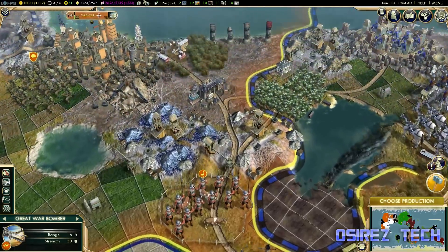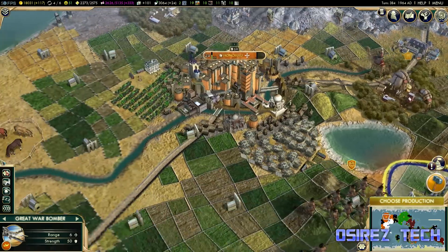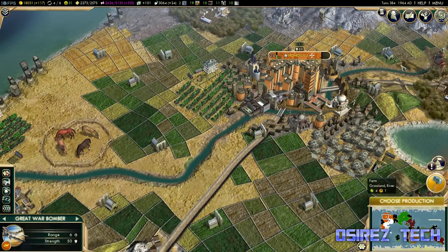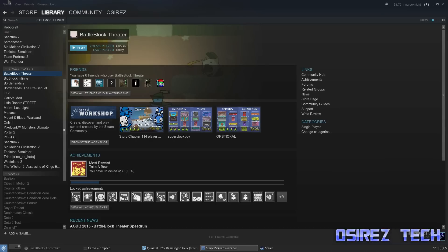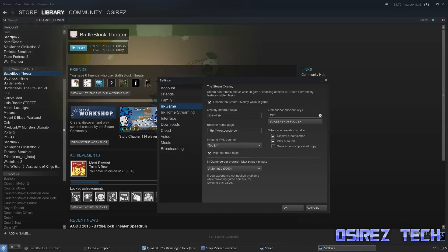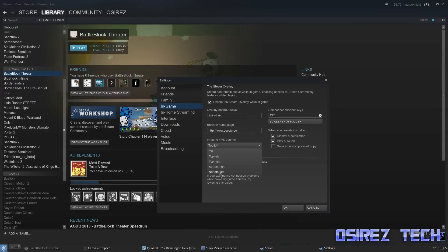To get this FPS Counter, first of all you have to be in the Beta. So first, join the Beta. Once you've joined the Beta, all you have to do is go to Steam, Settings, then Endgame. Then choose where you want the FPS Counter to be — top left, top right, bottom right, or bottom left of your screen.